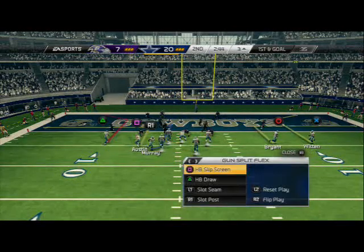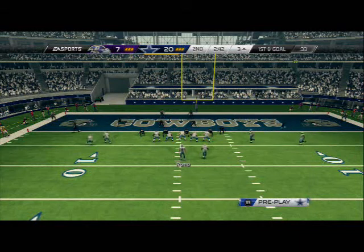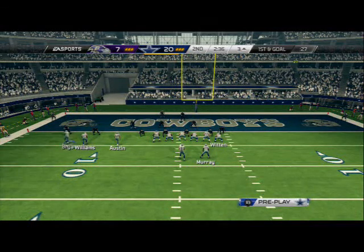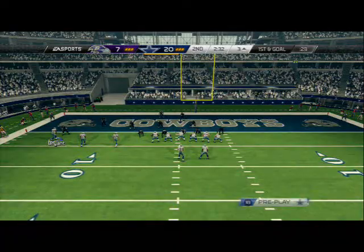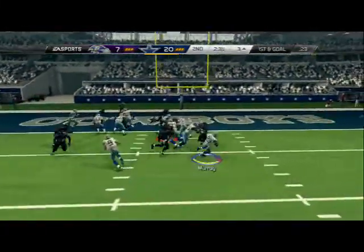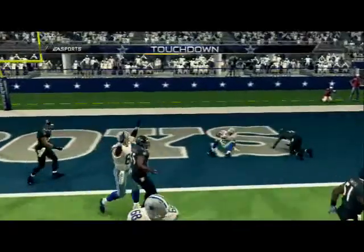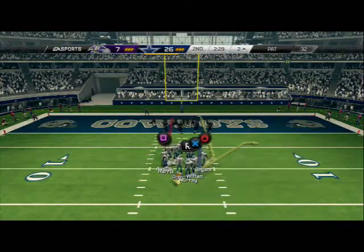Trips tight end — there it is. The pulling guard is out there and there you go. Simple read — they were shifted to the left so we just took the run to the right. That's why we like to do that.